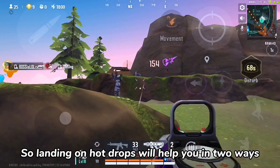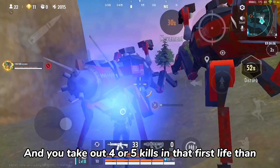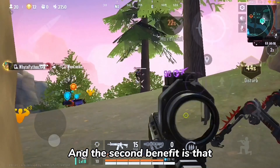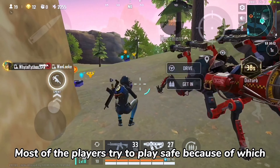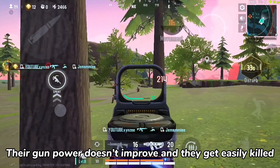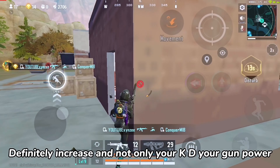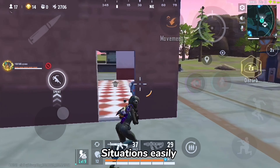Landing on hot drops will help you in two ways. Number one: when you have your first life and you take out 4 or 5 kills, your KD will be easily maintained. The second benefit is that your gun skill will increase by taking those fights. Most players try to play safe, which means their gun skill doesn't improve and they get easily killed whenever they take fights. If you follow this, your KD will definitely increase, and not only your KD but your gun skill will also improve and you will be able to handle 1v2 situations easily.